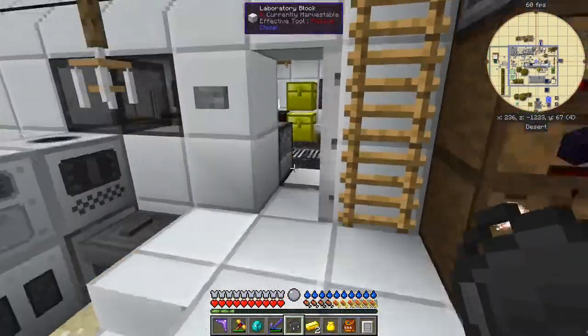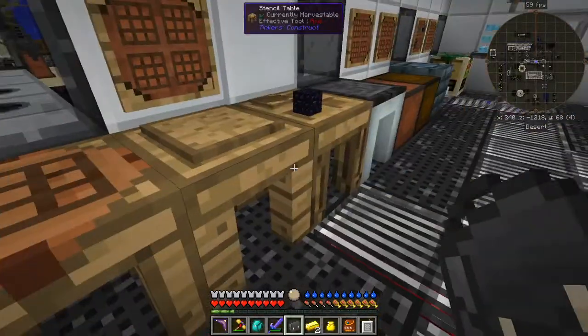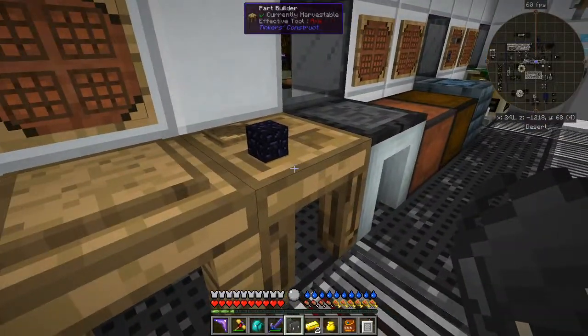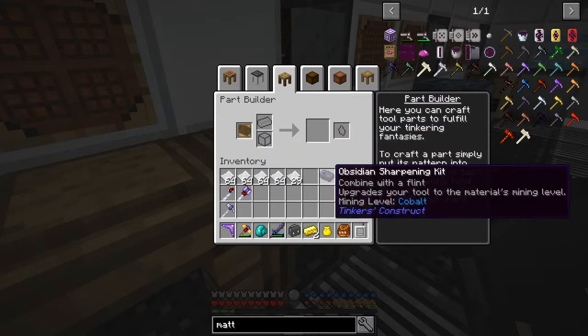What I'm going to do is come in here and we're going to make some paper tools. The first thing I'm going to do is make, on the part builder here, an obsidian sharpening kit. And if you see here it says mining level cobalt. So I'll make one of those first of all.